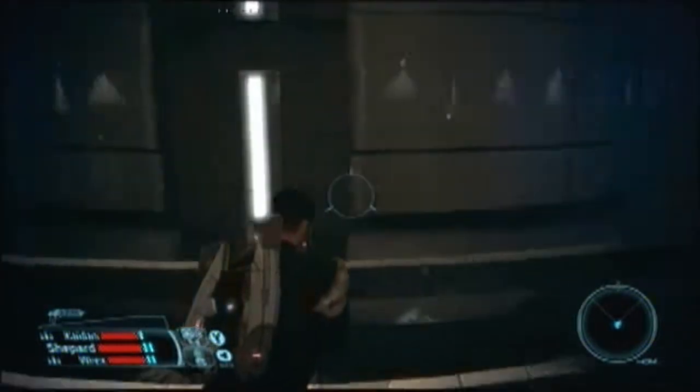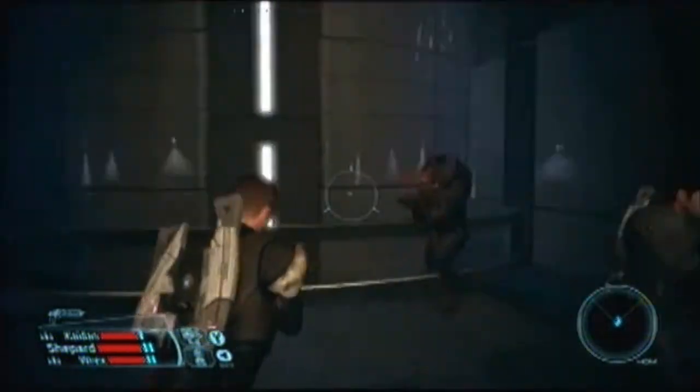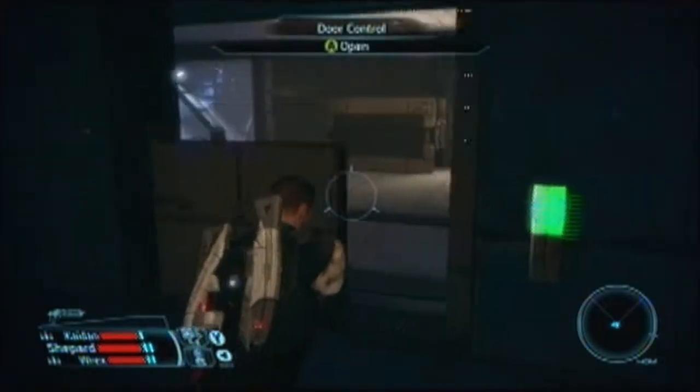Anyway, last time we left off, we had to disable the three torches outside, if I remember correctly. We had to disable the torches that were outside, and now we're in the main facility, and we're going after Balak — I believe his name was.